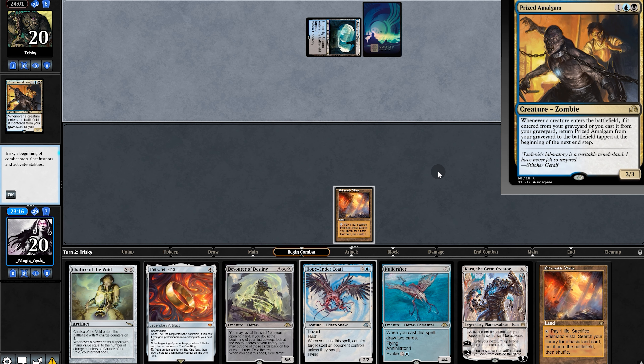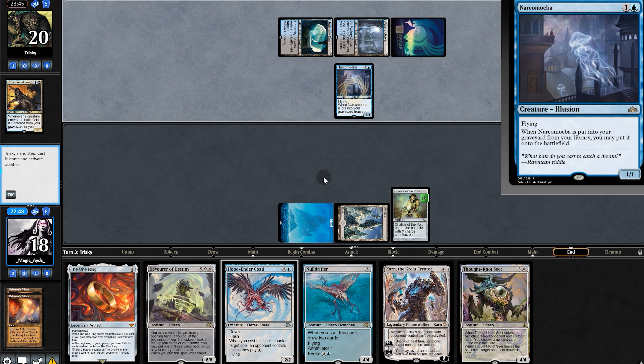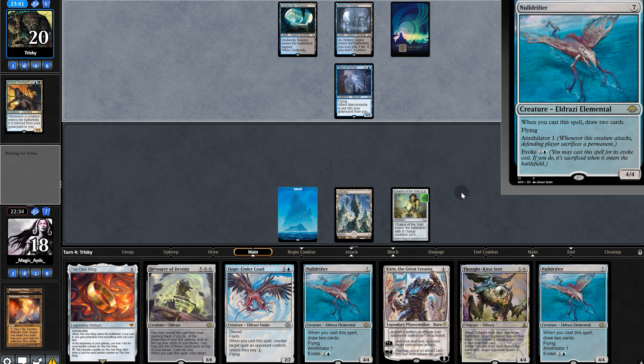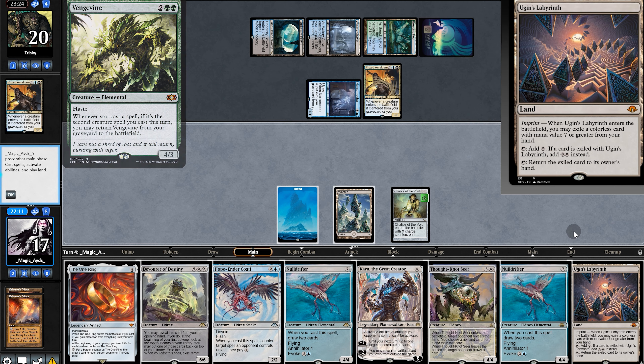It's a graveyard deck, probably with Flare Denial. All we can do is play Chalice and pass. They hard cast Akramiba — they must be desperate, or they have Flare. We can't play anything so we'll pass, and they hard cast Prize Amalgam. They're playing green, so they probably have Endline. Finally land — well, a thought.